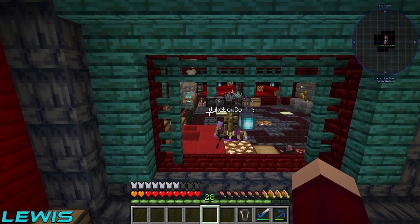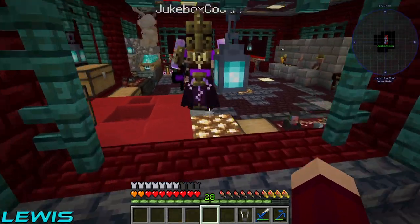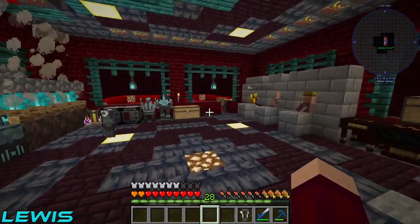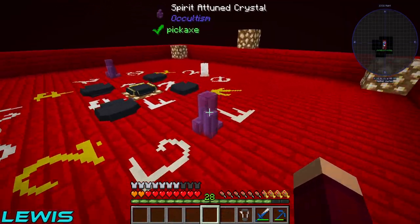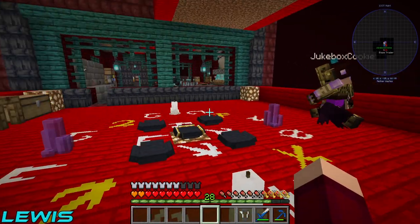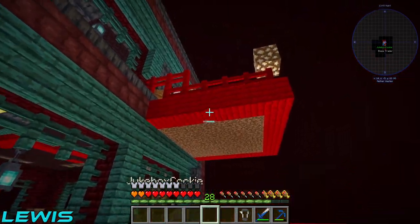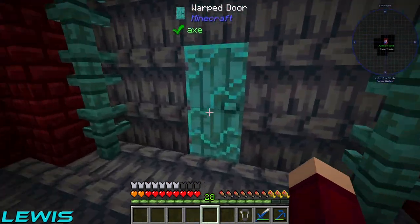Welcome back to Infernoopolis. In the last episode we built the foundry control to get silver, and then further into the episode we built a more advanced ritual to summon a guy to get the rest of the chalks we needed. We also made a nice chicken farm so we can have infinite feathers.